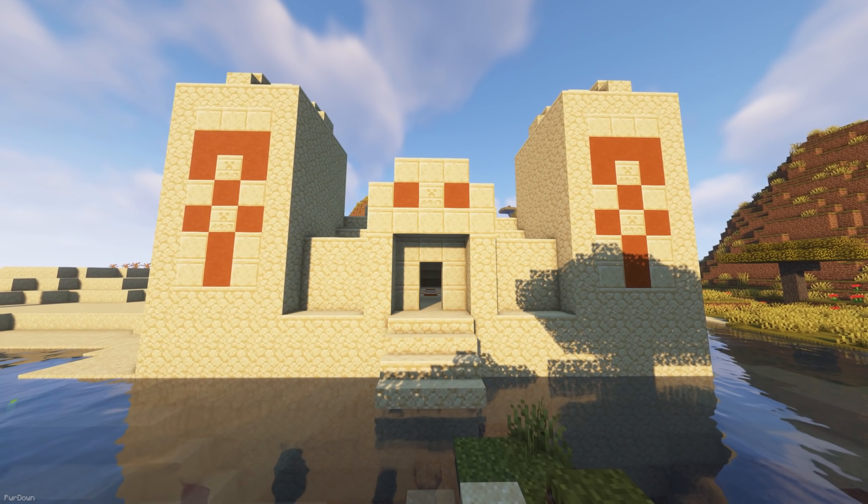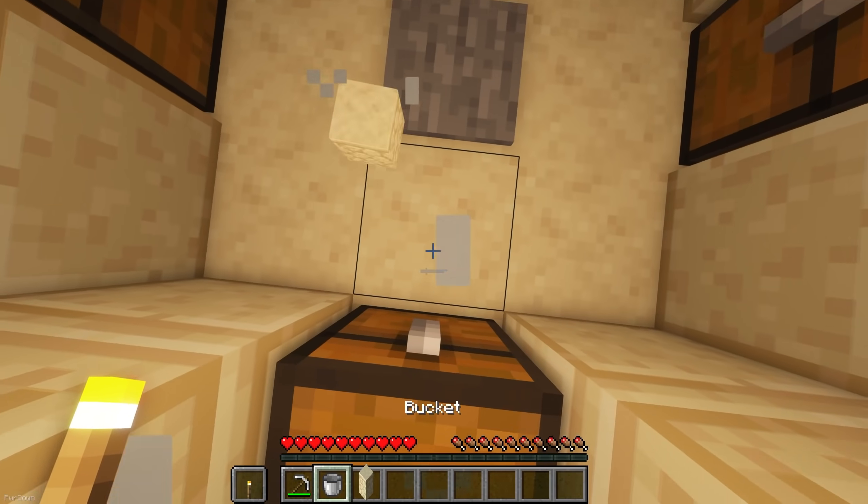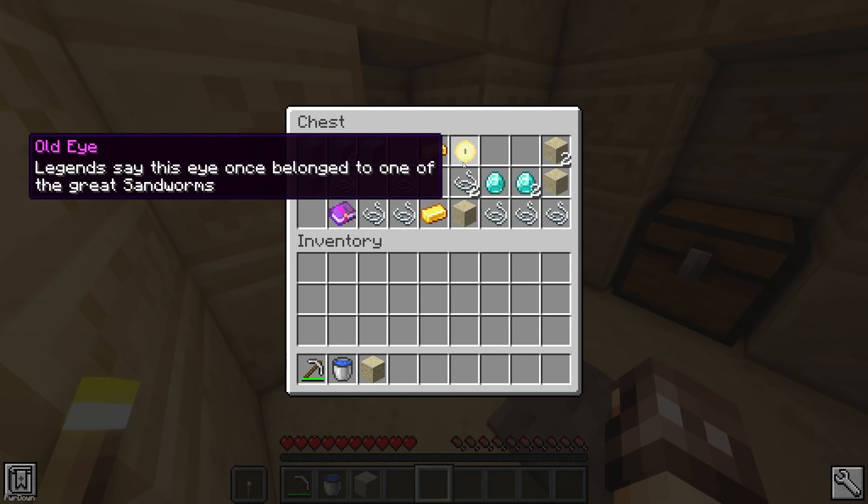Firstly, there's the Old Eye, which can be found in Desert Pyramids, and once belonged to one of the Great Sandworms. Check the chest at the bottom of a pyramid to find it. Just be careful for any TNT traps.